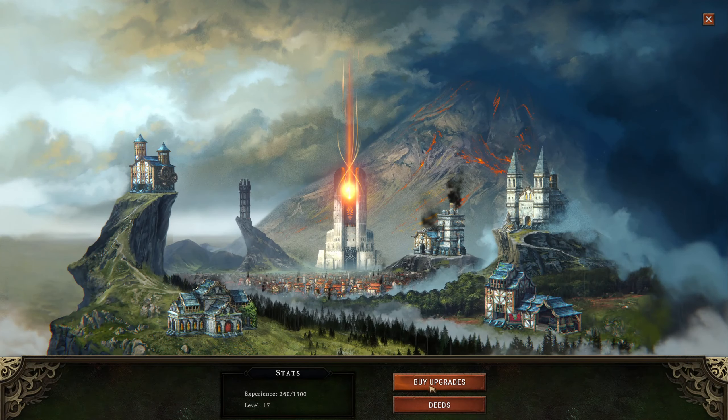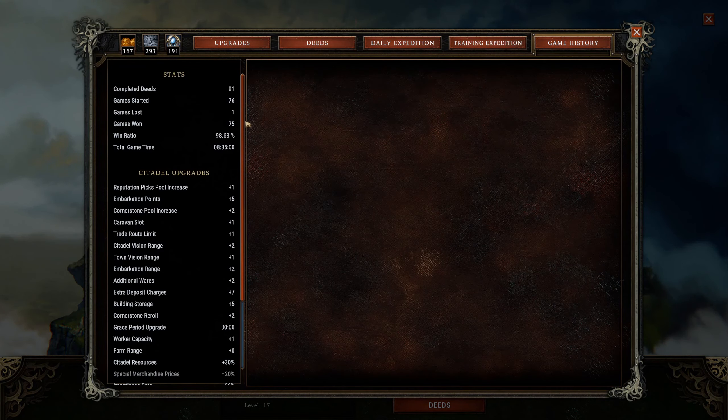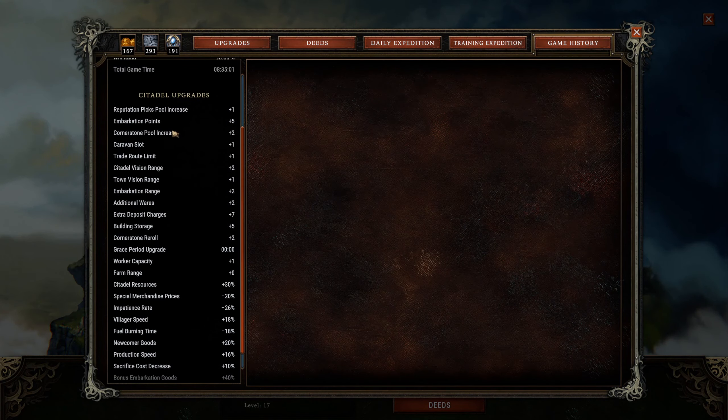Hello and welcome back to Against the Storm. We are continuing our cycle here and they did release a new patch. The new patch has some new features — one of them is a game history, so you can look at the history of everything you've done in your past games. I've won 75 and lost one.